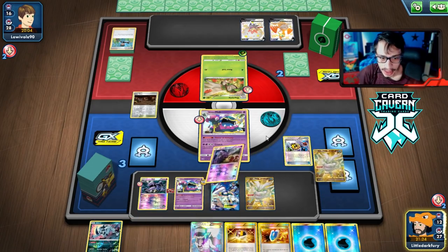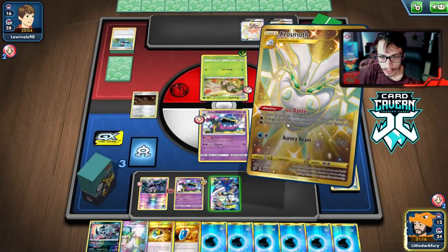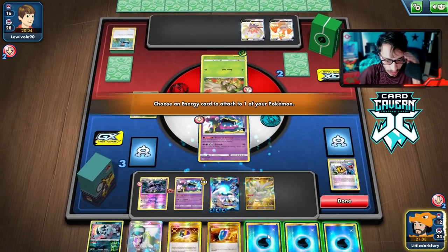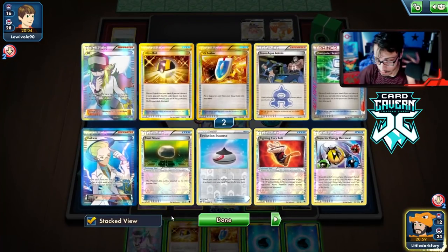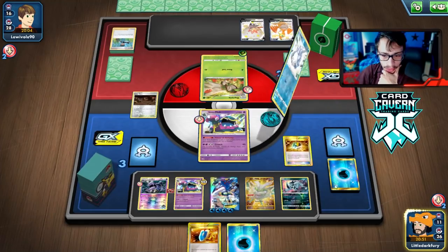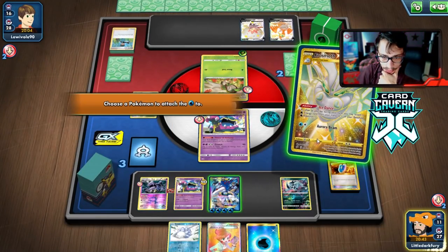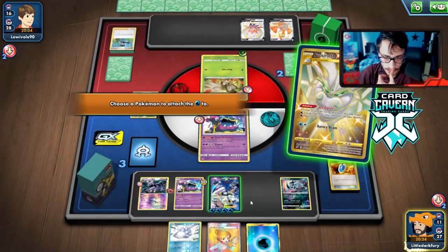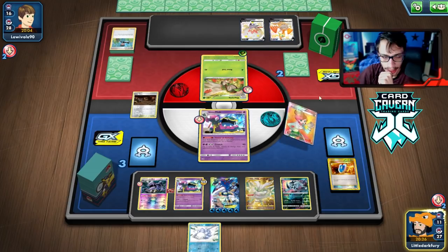That's pretty annoying — didn't see that coming. What do we draw? N. We just need to find the Float Stone — we have one in the deck. Dang it, I really wanted to kill the Eldegoss. Do we have a Guzma play? No, we don't even have Guzma. Guzma could be pretty good here. Not having the Stretcher is really bad too. Okay, here we go. We're on our last leg right now. We have one Float Stone in the deck. The play is to just Juniper for it — we have to get the Float Stone here.